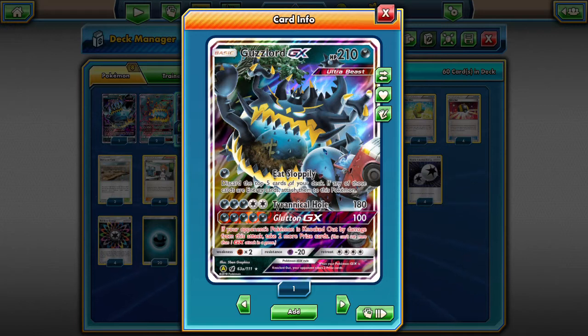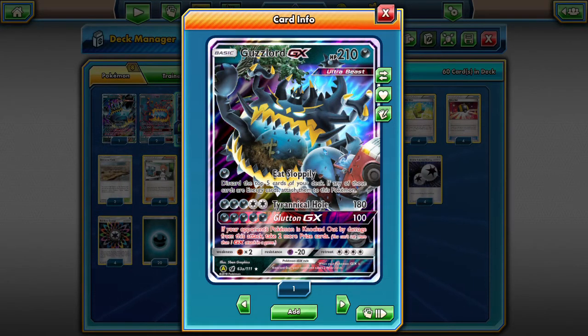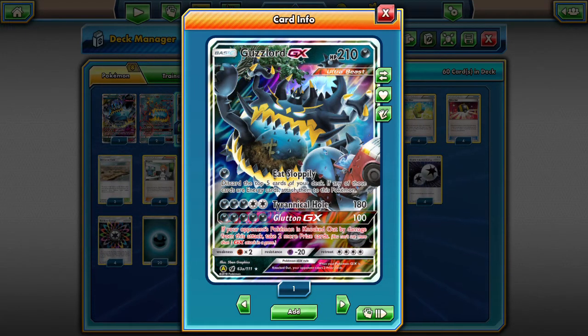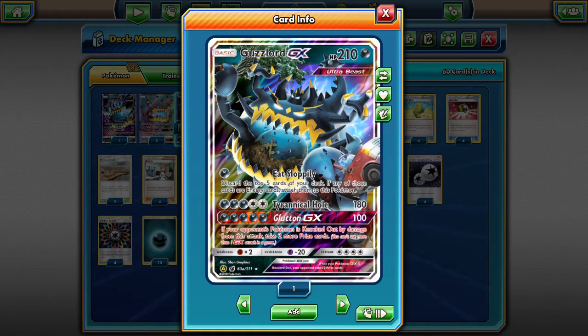Tyrannical Hole is a flat 80 damage for three darks and a double colorless energy. Glutton GX does 100 damage, and if your opponent's Pokemon is knocked out by damage from this attack, take two more prize cards. So if you knock out a non-GX/EX Pokemon it's going to be three prizes total; if you knock out a GX/EX Pokemon it's going to be four prizes total. Guzzlord has the power to take four prizes at once.